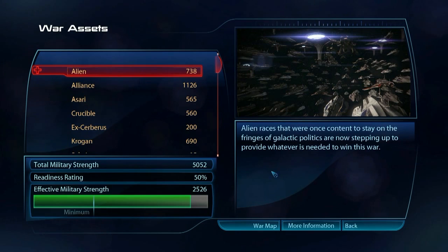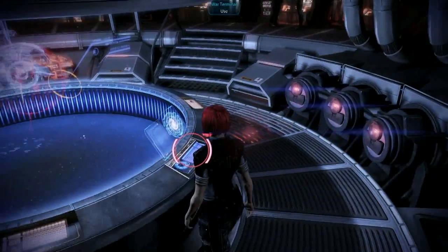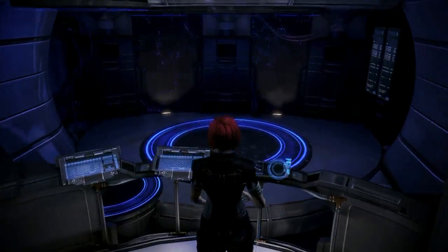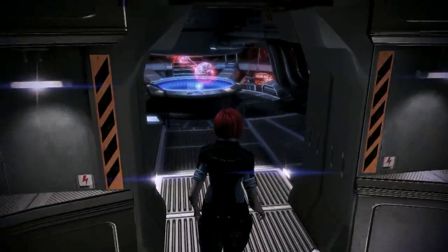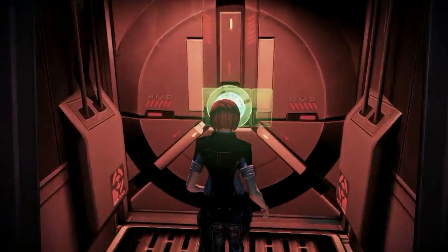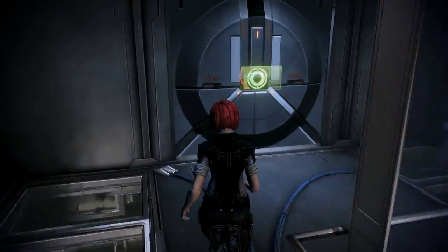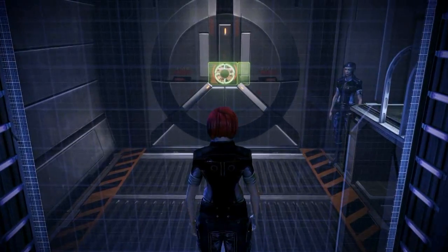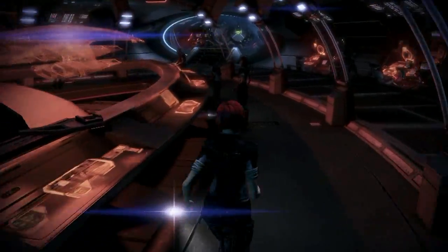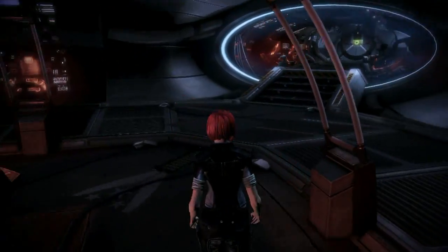One of the cool things is on the war bridge of the Normandy, you can look at the Alliance assets. You're at war — the entire galaxy is sort of at war with the Reapers — and your mission is to collect all these unallied forces into one cohesive unit and make your final assault against the Reapers later in the campaign. Still on the bridge level, which is one of the multiple levels you can visit — and there's a scaled replica, a hollow projection of the Normandy's exterior.